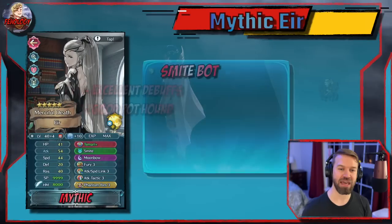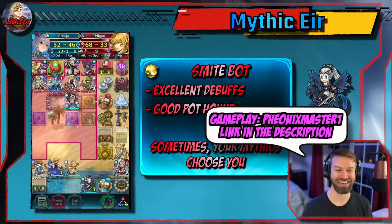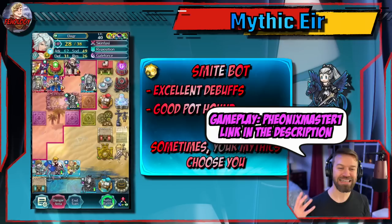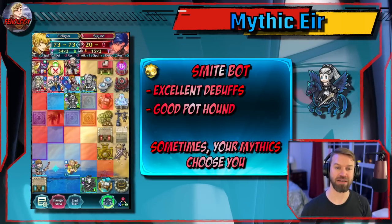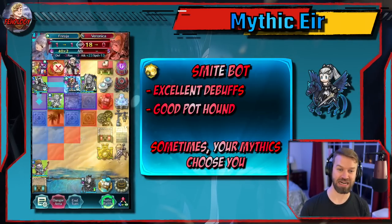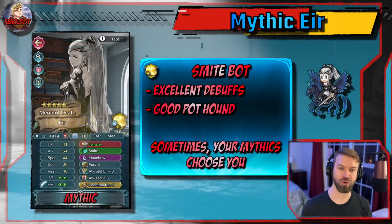Next up, Mythic Air — two PM1 clips back to back. He's working with Freya right now. Is there anything this guy can't do? The build he's using on Air is actually pretty common: it smites, it debuffs, it buffs. This unit is very versatile for a Mythic and has stood the test of time. But you probably would prefer to have another one in your barracks. But hey, if PM1 can make this unit work, so can you.